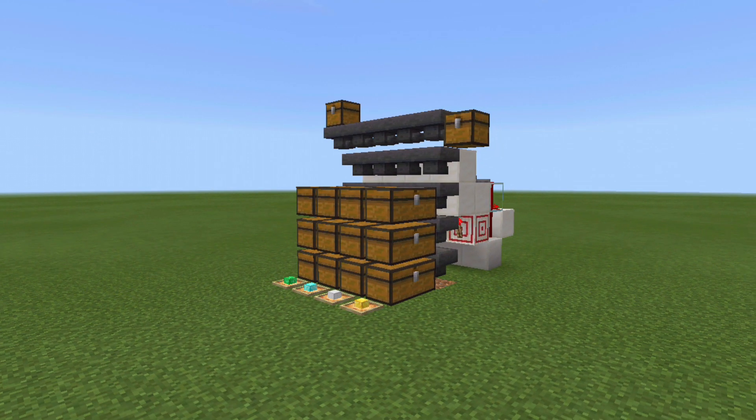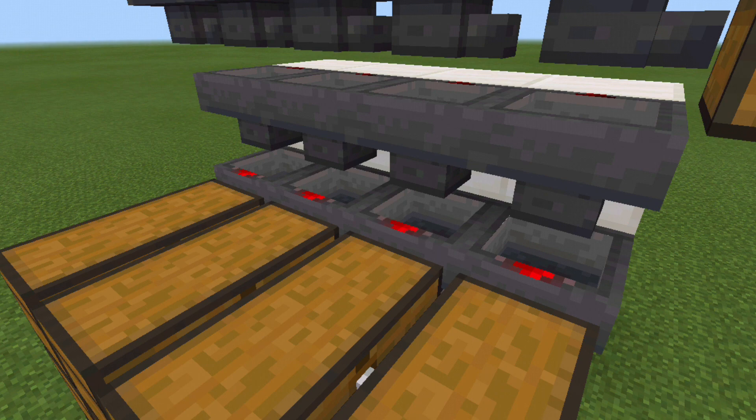This is the cheaper version of my previous design because this design does not require any pistons. It only uses target blocks with the exact same properties just like the piston.